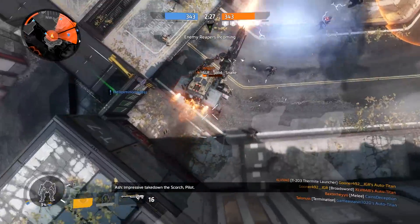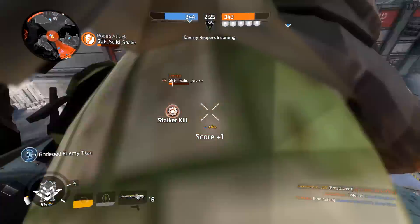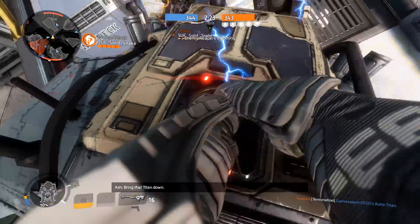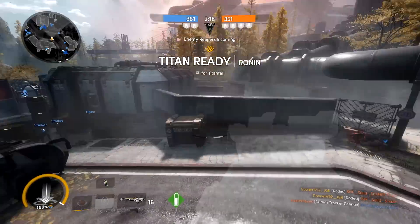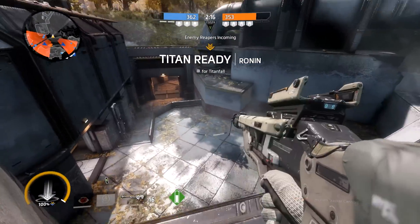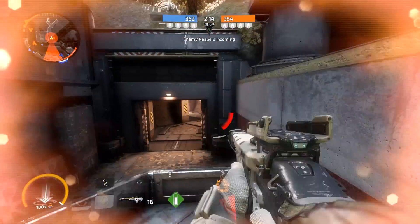Inversely, if you rodeo an enemy Titan, you'll rip out their battery, deal some damage to them, and promptly have a bullseye placed on your back. Those are some of the rewards — except maybe that last one. The bullseye isn't a good thing, especially if it's on your back. That's kind of the worst place to have a bullseye.